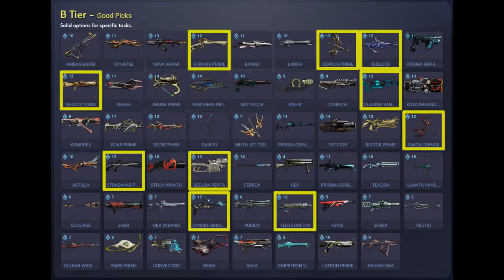Moving to the primary weapons B tier list which are the good picks. We've got the Sybaris Prime which is a prime variant of the Sybaris burst fire rifle. It's doing primarily slash damage but also impact damage and puncture damage. This one you can get from Void Relics or buy from other players but this one is currently vaulted. We have the Cernos Prime which is a bow firing 3 arrows per shot in a horizontal spread. The alternate fire shoots 3 arrows vertically. It does primarily impact damage. You can acquire this from Void Relics or from other players, and some of those Void Relics are vaulted and some are not.